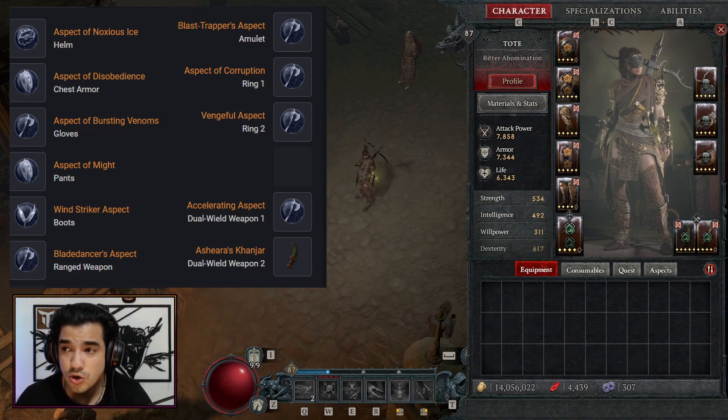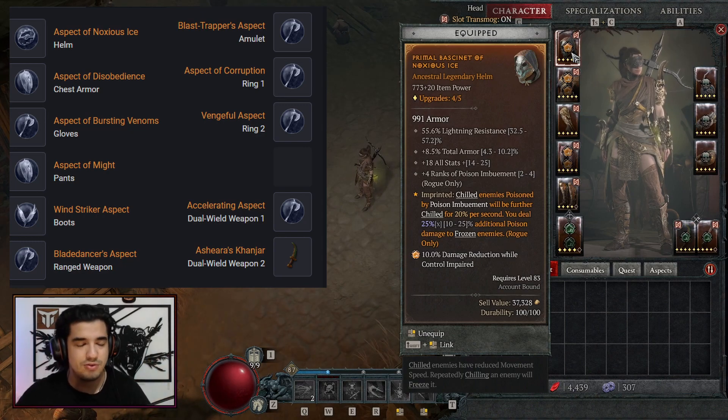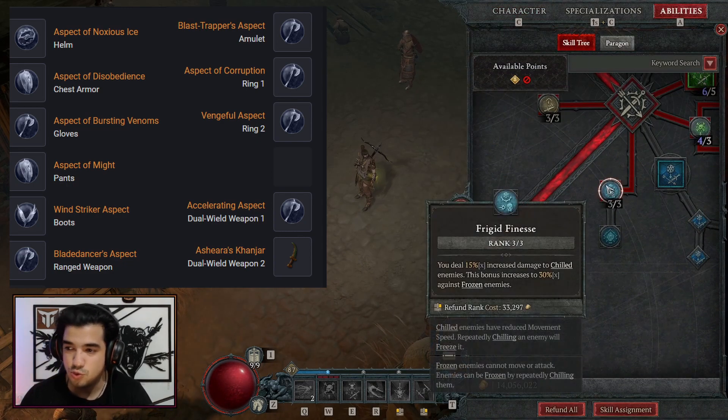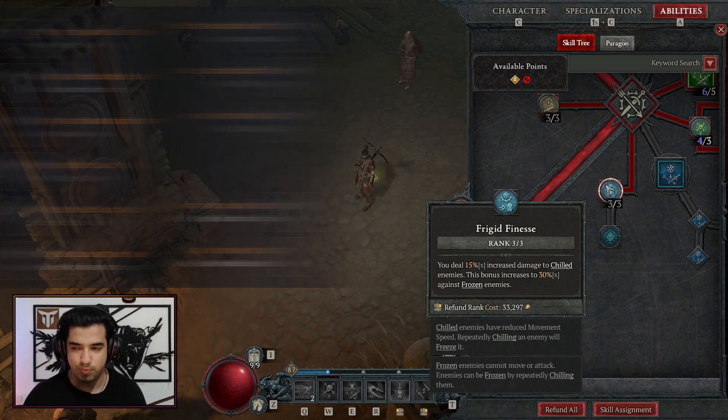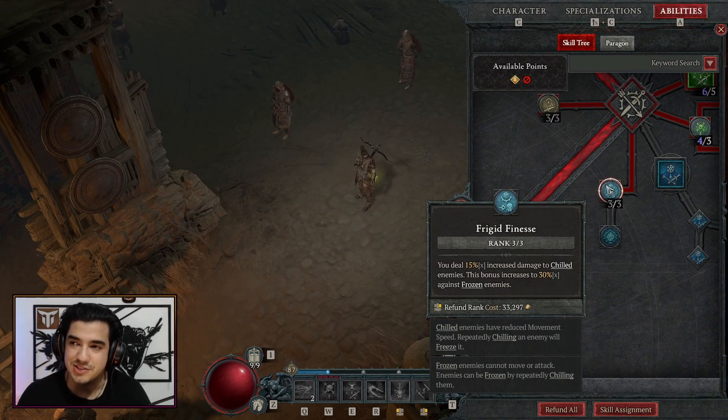Additional things you can add to the build include the Aspect of Nauseous Ice, because enemies poisoned by Poison Imbument will be further chilled, and you deal 25% additional poison damage to frozen enemies. This pairs with Penitent Greaves, an ancestral unique boots that leaves a trail of frost to chill enemies and deals 8% more damage to chilled enemies. Combined with the Frigid Finesse passive — which gives 15% increased damage to chilled enemies, increasing to 30% against frozen enemies — there's just a lot of synergy and damage when standing near bosses or mobs.